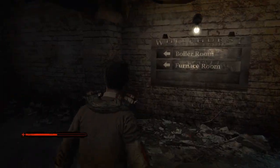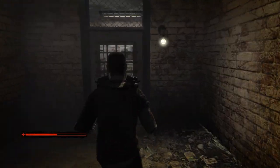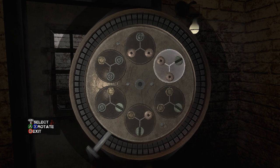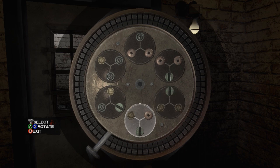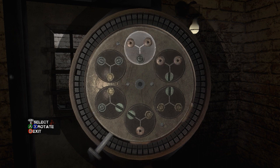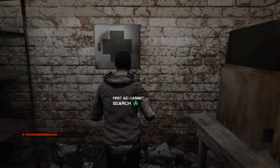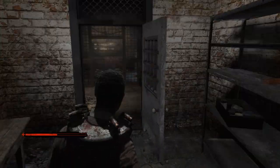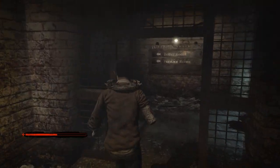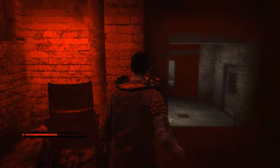There's another door to pick, but the boiler room's this way — it's just going to be nothing. But I have to do it, I can't help myself. Bandages, a health hypo, a nail. Just a nail to make up for what I just took. Nothing of value to me. I've got to stop going into those rooms that require a lockpick until I actually use some things I have in my inventory.